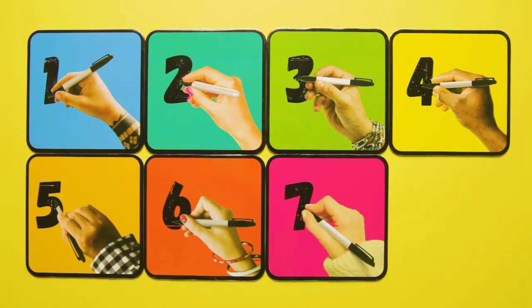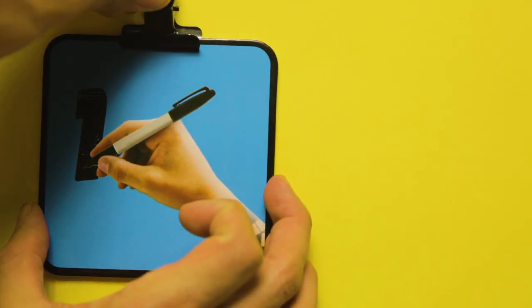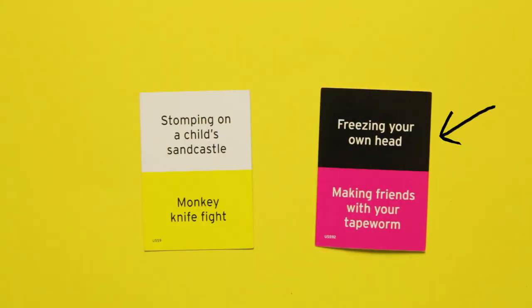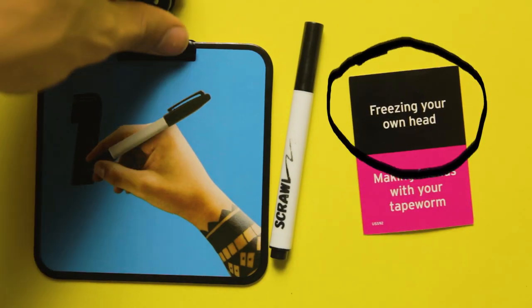Round up four to eight pals and give each one a numbered clipboard and pen. Resist the urge to draw on each other. Decide which colourless scenario you're going to play — black, white, pink or yellow. Now deal everyone a card and get ready to draw.